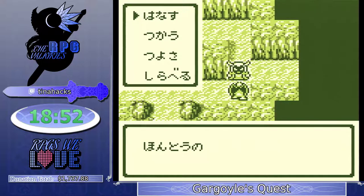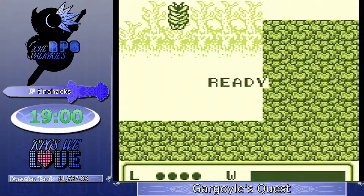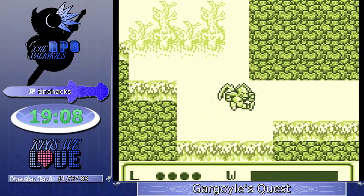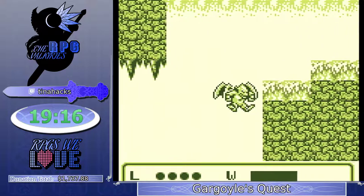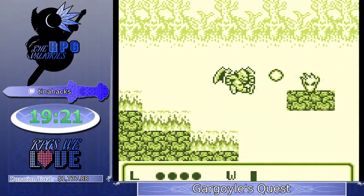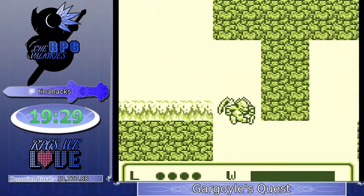This is also where you start really feeling how long the victory fanfare lasts. Each random encounter, you lose a minimum of 12 seconds without taking a death — between the victory fanfare at the end and the reward screen after the random encounter. So even if you win the fight almost instantly like you do at this part of the game, it still takes a little bit of time.